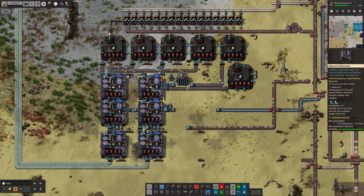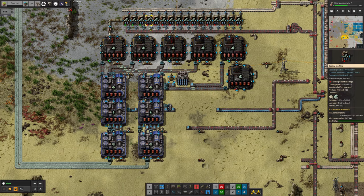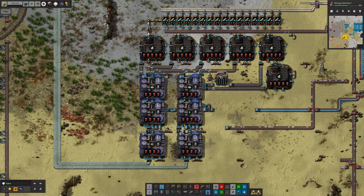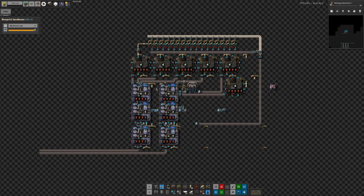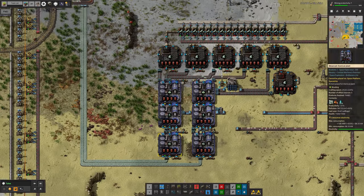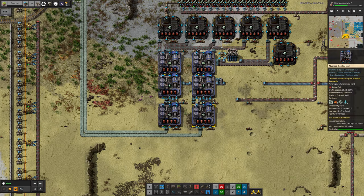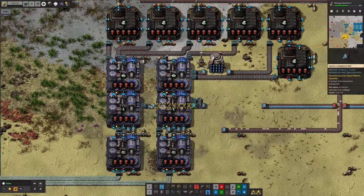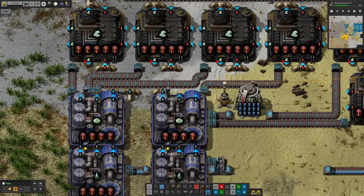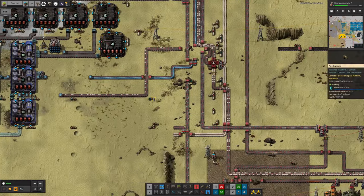The wide area beacon covers all the machines around it with speed modules, and all these machines are already extremely quick because they're the advanced versions with more module slots. We've got machines running at crafting speeds of 25.5 and 24. I designed this in the Blueprint Editor to make sure everything's balanced, and each single one of these machines is capable of dealing with an entire blue belt of input. However, I've messed up the piping — this water pipe doesn't go anywhere, which is why one machine has stopped because its output is full of water.